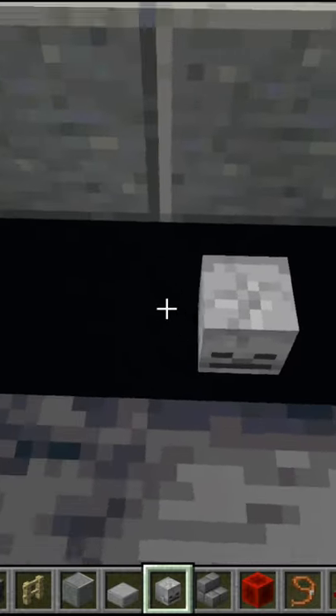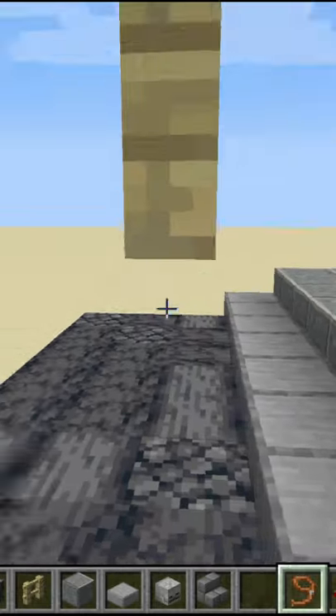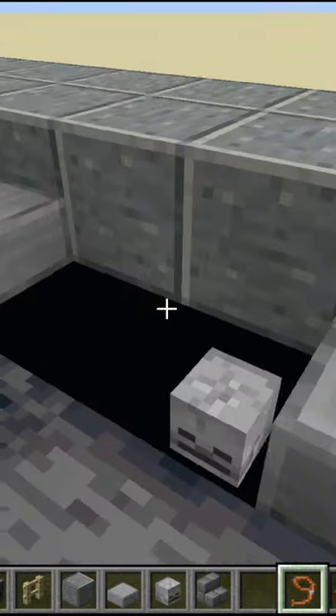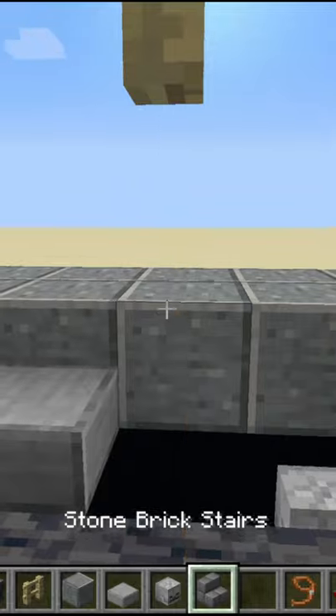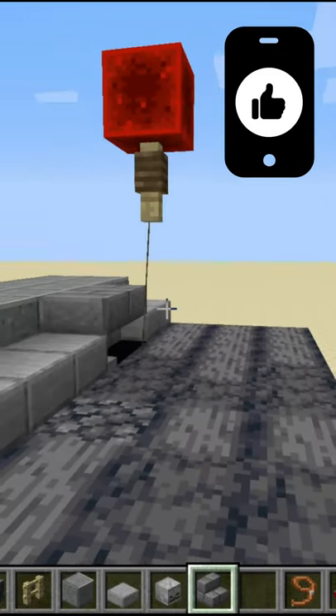Come down to your gutter and put a skeleton skull in there just for a cool effect. Then you're going to drop a chicken down there. Put a lead onto your chicken and connect it up to your fence post. Then take stairs pointing towards you, upside down, over the top. And there you have it.